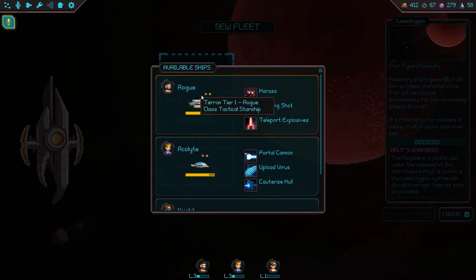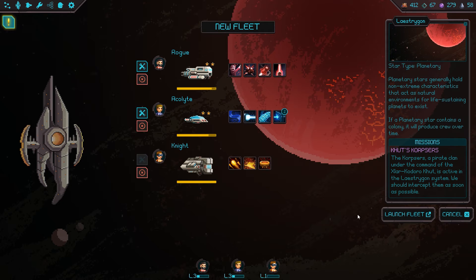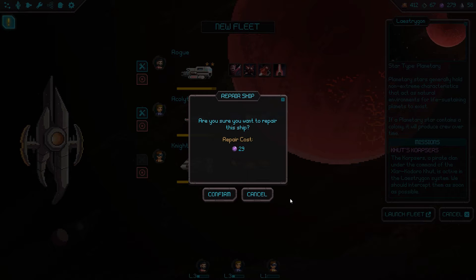Send the fleet. Our first outing with all the classes represented. What are the odds we die immediately? Pretty good? Not so good?